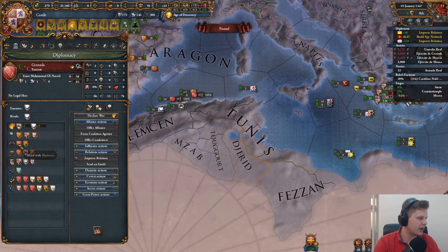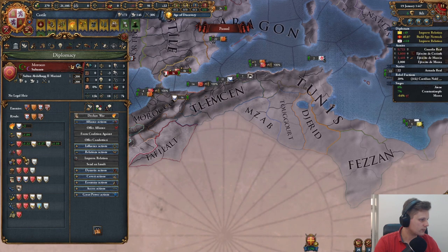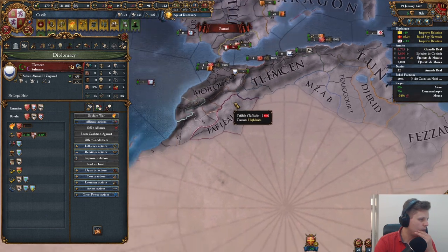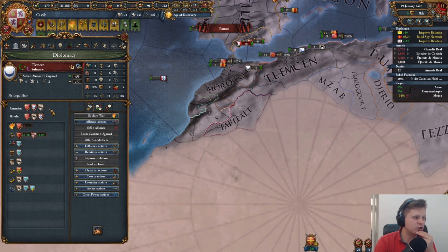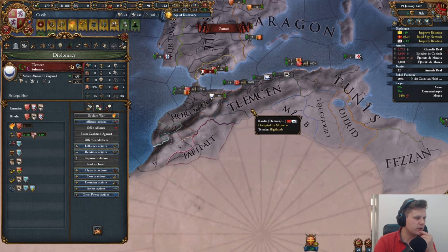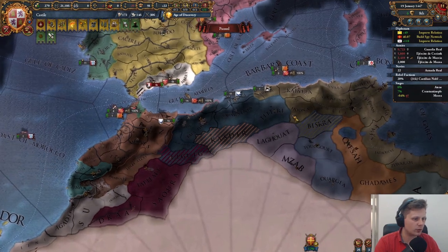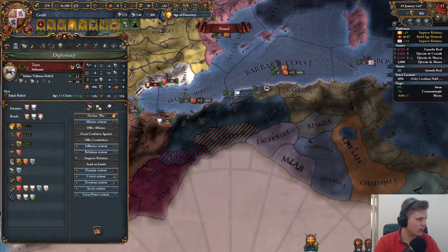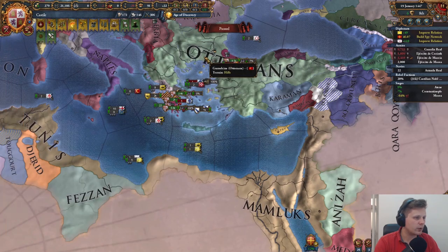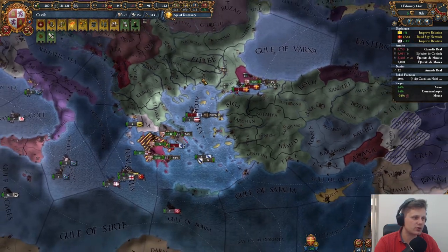Do I want to go for an immediate war after this with Granada, who is allied to Morocco? Nobody hates Morocco in here — wow. Tlemcen hates Granada and Tunis — he'll probably ally Morocco. Tlemcen we can use, and once we get the Iberian Wedding we'll get some claims on Tlemcen. We don't necessarily need an alliance with them right away. Tlemcen hates the Ottomans, which is just great. We can insult the Ottomans later, but that doesn't really help us. This spy network construction is going to be absolutely great.